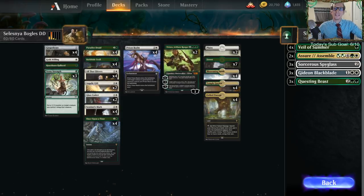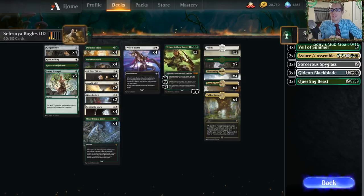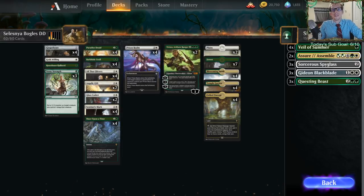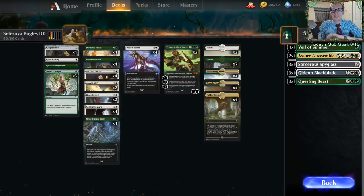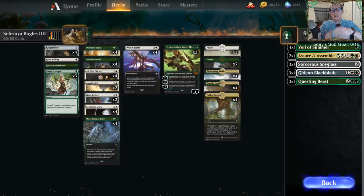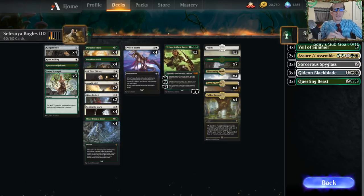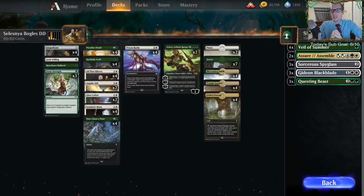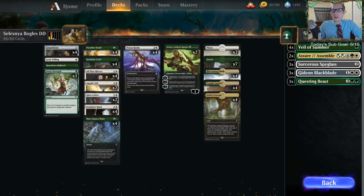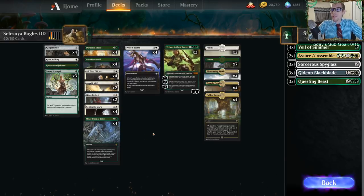Welcome everybody on Twitch and YouTube for a new donation deck - we have Selesnya Bogles. We're going to be trying Bogles in standard. For those of you that play Modern, you know all about Slippery Bogle - a one-mana 1/1 hexproof creature that you play and then stack a bunch of enchantments on top of to make it a lot bigger. You give it lifelink and trample, vigilance, and just beat your opponent down after you Voltron it up.